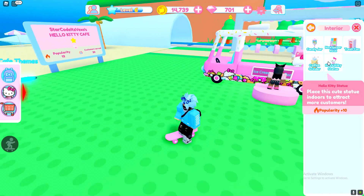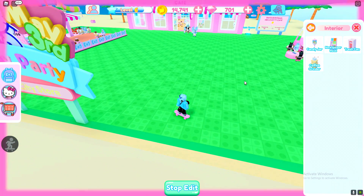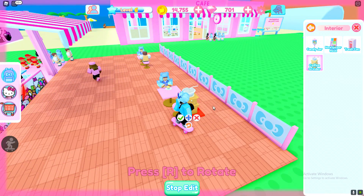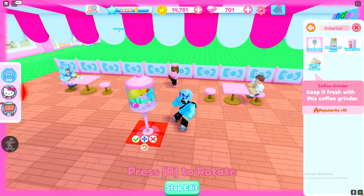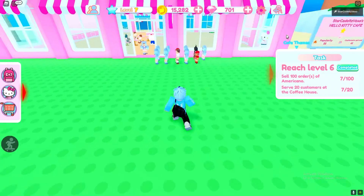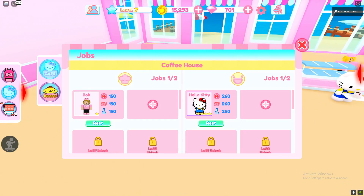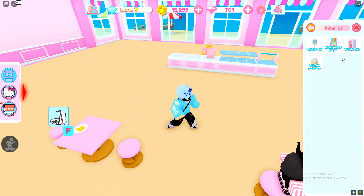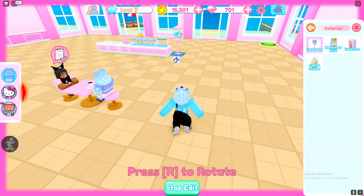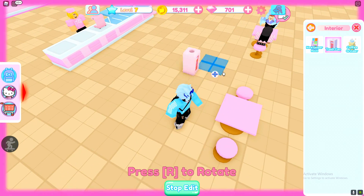Now it's time to customize our café. Going to my inventory, interior — let's get this statue and place it somewhere. It literally just disappeared — what is that all about? You can't place it there, try somewhere else. Does it need to be inside the café? I think it does. Yes, I can place it in here — that's good. Going to put this right next to here, looks pretty nice.